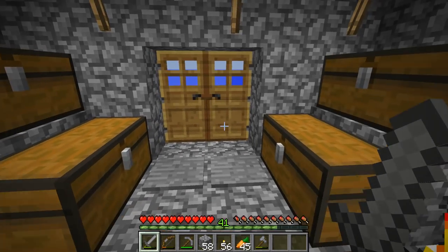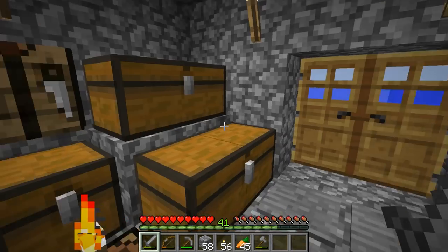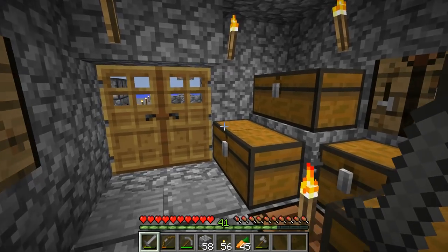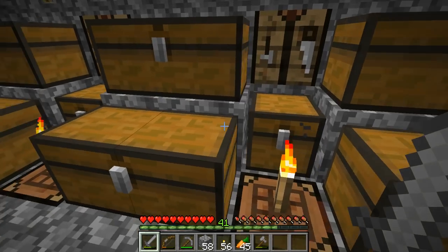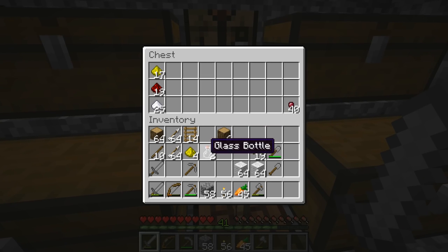To be honest, I have not played this world for two or three months, so I barely remember where everything is. This seems to be my gunpowder chest, this seems to be my bulk arrows chest, this seems to be my bone chest, this seems to be my string chest, this seems to be my rotten flesh chest, and then this seems to be my potion chest, and this is just my other type of rare drops chest — so that's where my redstone and glowstone goes.